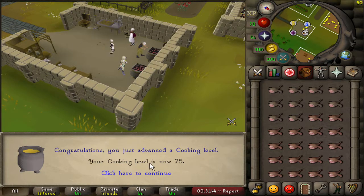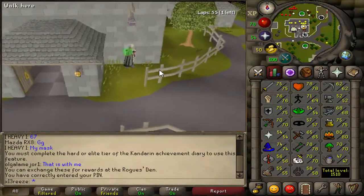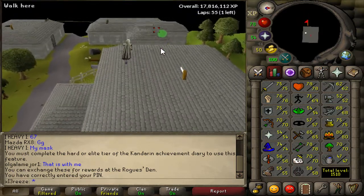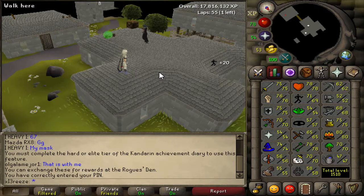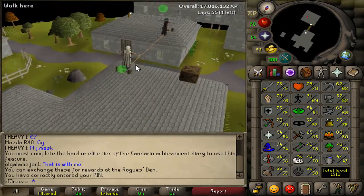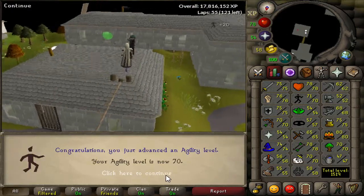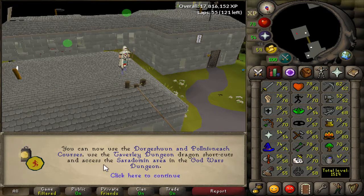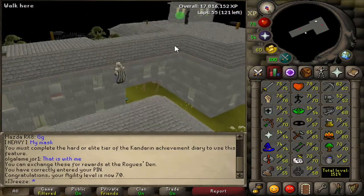We've just hit 70 agility - only got 7xp per crossing on that tightrope. We've finally hit 70 agility, which means we can now use a shortcut in Taverley Dungeon - that was the main reason I was getting this. We can also access the Saradomin area in God Wars, which is pretty awesome. I'm going to finish off this quick run now.